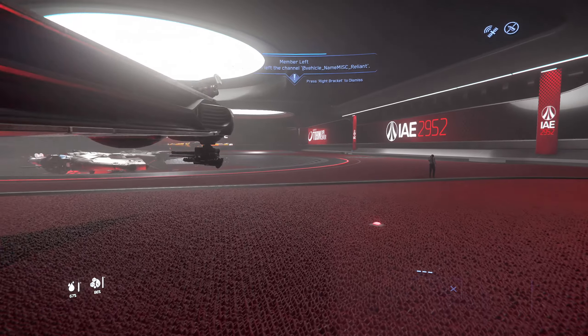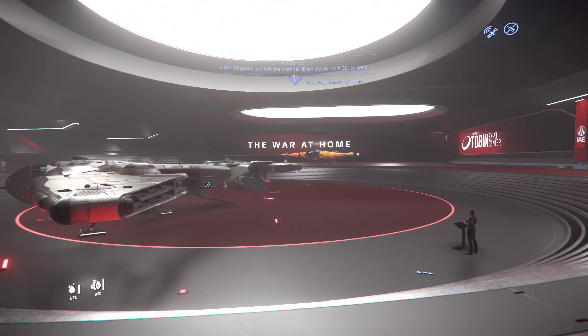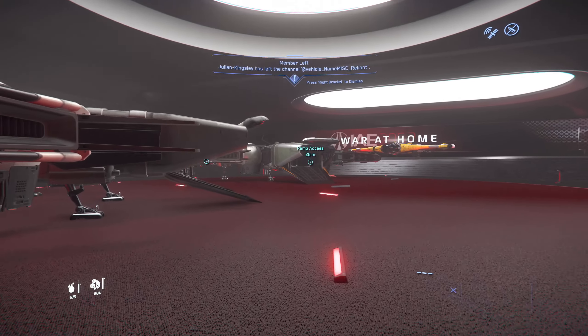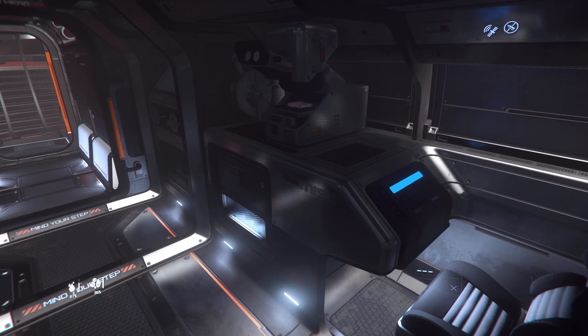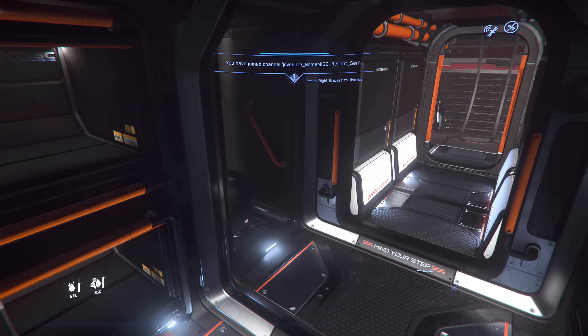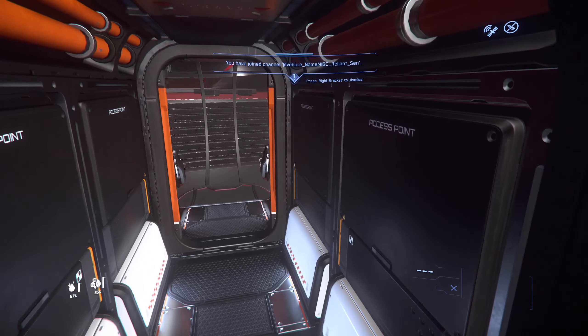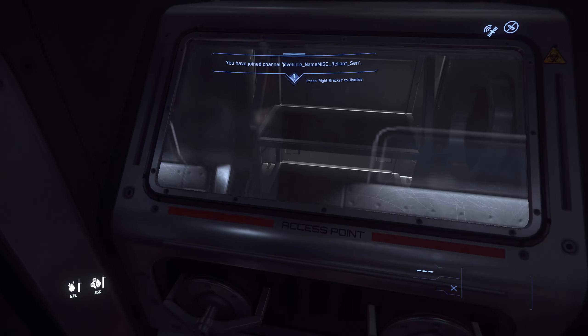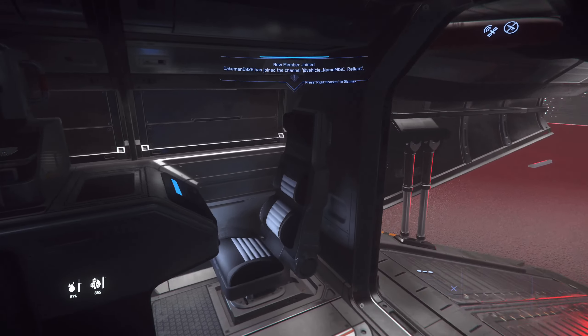Let's check out the interior of the light science variant. Look at that — really cool. Same ship but really different inside — really different look. That's awesome. Each variant has a distinct interior design despite sharing the same base hull.